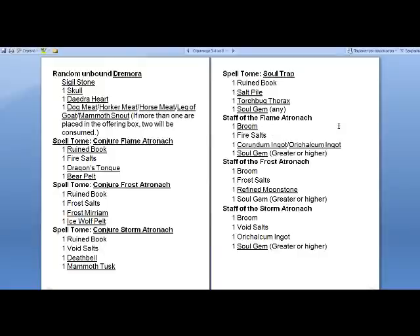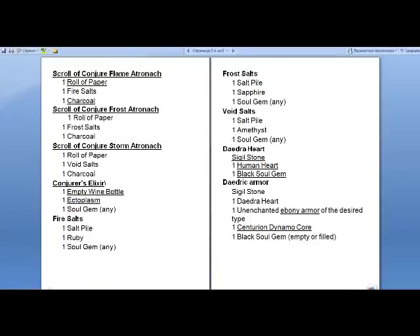There's also a staff of the flame atronach, frost, and storm. And a scroll of conjure flame atronach. I don't really like scrolls — they're very annoying. I'd rather use a staff or magic instead of the scrolls. I just don't like them in the game.